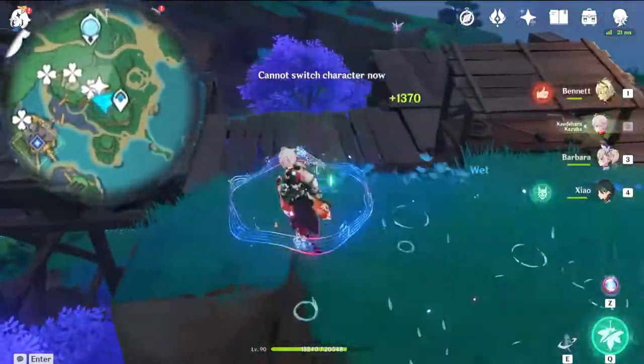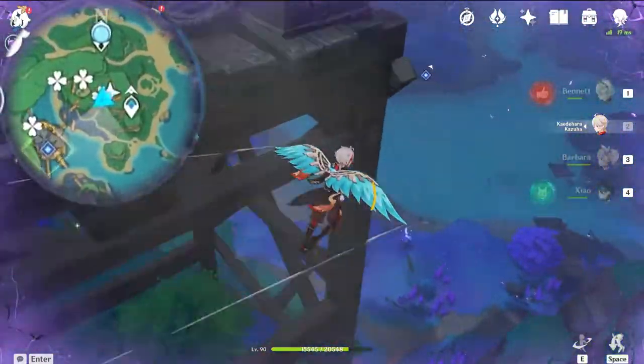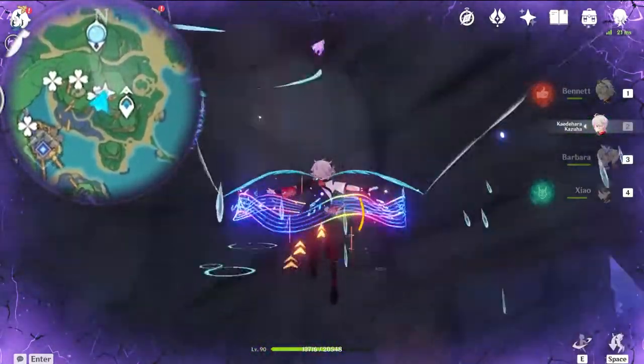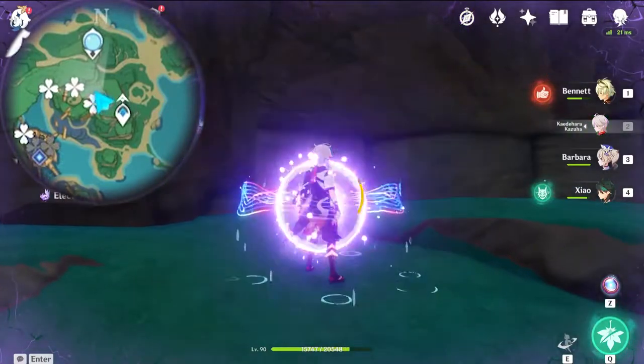The next Electroclus is really tricky — making sure that you follow the right direction is essential, and having a character that can help you with climbing is really important. You want to drop down from the statue, then slowly work your way towards the inside of the cave — it's on top of this little cave here.